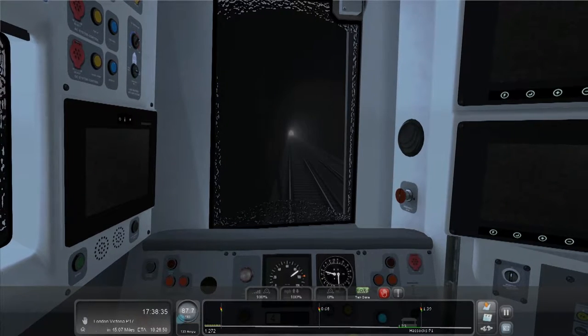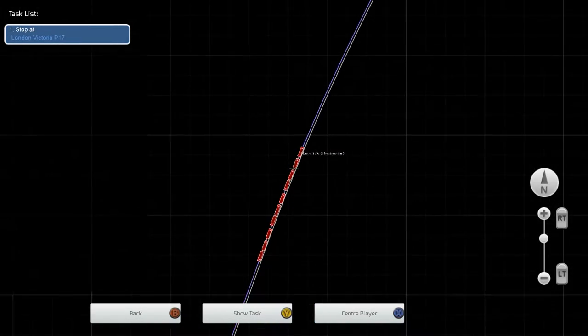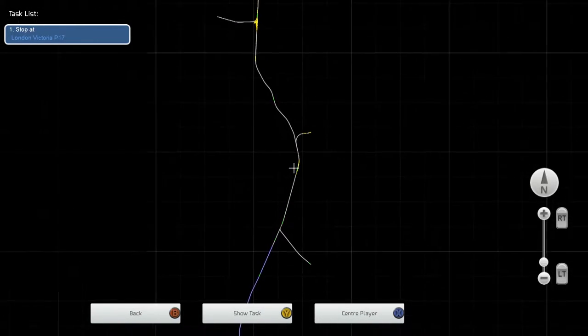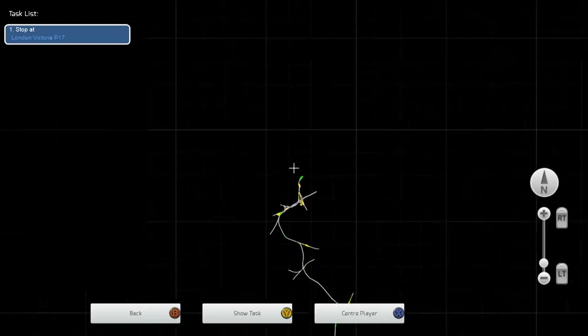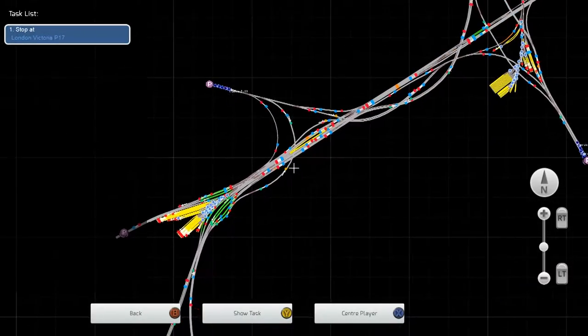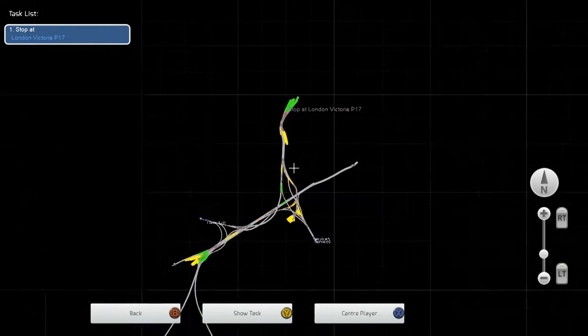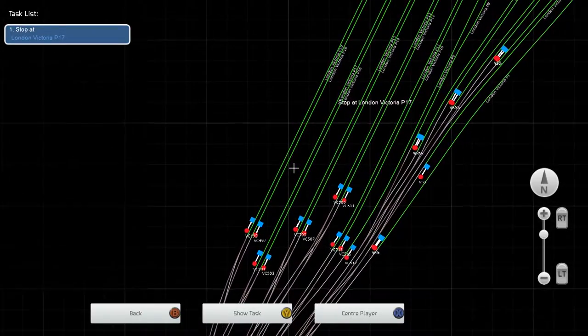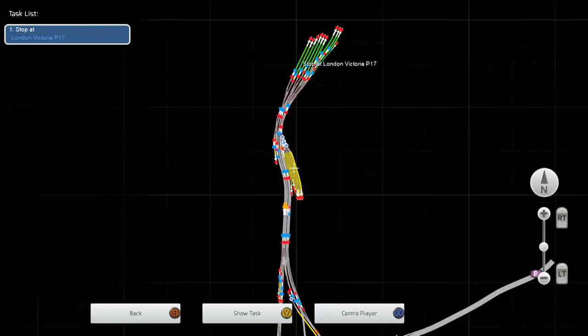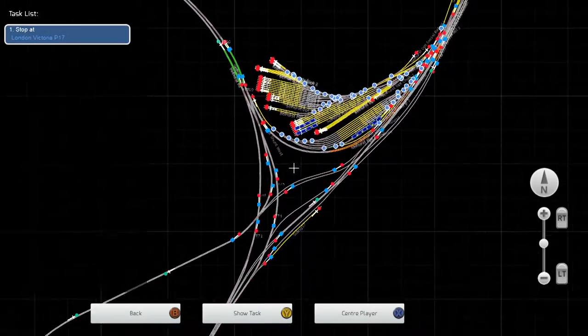We've got a green signal and we're coming up on a platform - Hassocks. I've never heard of that. Brighton is on the south coast, you probably knew that. Let's have a look at the map quickly - we're all the way down here and it's pretty straight most of the way up. Look at London - around here is Clapham Junction, that very busy station I was telling you about. Then we've got London Waterloo, and we're going up here to London Victoria which has 19 platforms. That's where we're going.